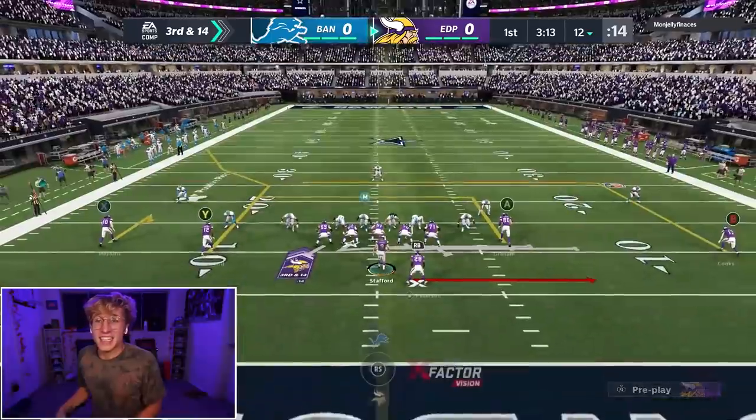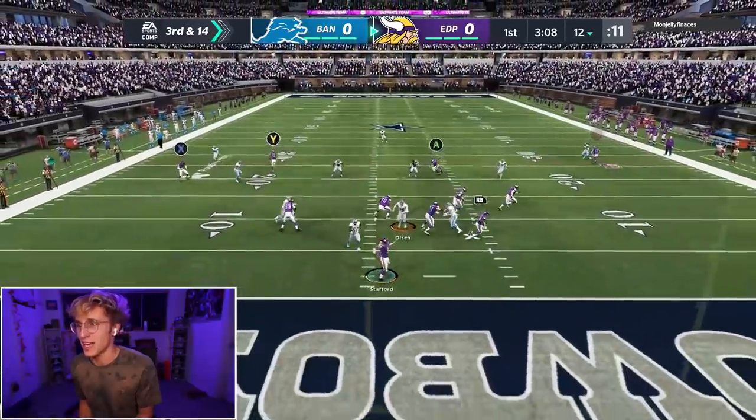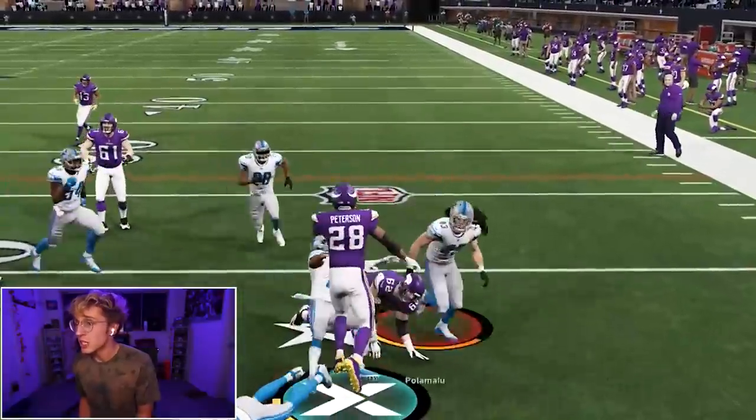Damn — Peterson did not get out of the backfield as quick as I was hoping. This is probably not the move, but I'm going to try a slip screen and just see how it goes. He's on Merlin Olsen — it's very open. Give me blocks. I have no idea what just happened, but I will totally take that.